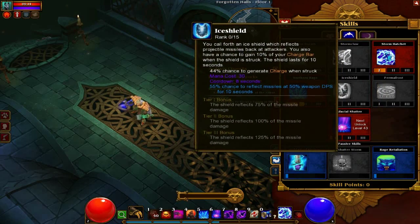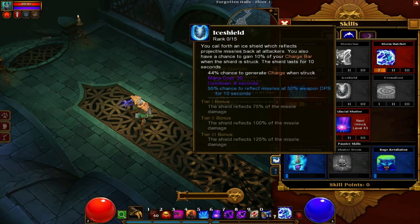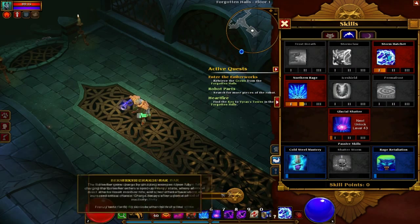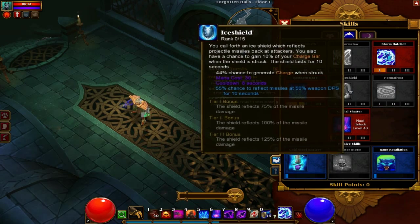There's also a skill that's kind of a shield, and any projectiles that hit it — 55% of them will kind of be hit back and hit the enemy again. And then 44% of those generate charge for you, which then charges this up. You kind of just hit it every 10 seconds.